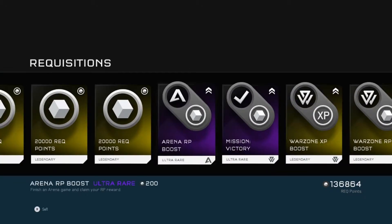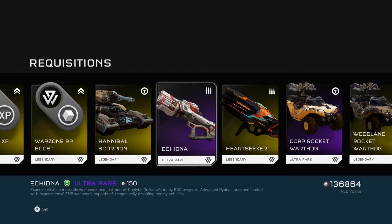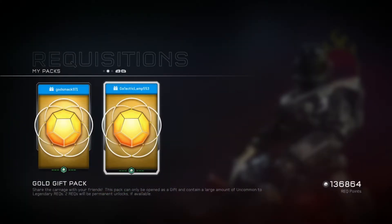20,000, 20,000, 20,000 REQ points and a boost — ooh, a Hannibal Scorpion, an Echidna, Heat Seeker, a couple of Rocket Hogs, Whisper Truce — not bad.